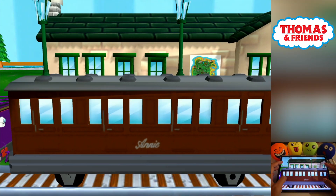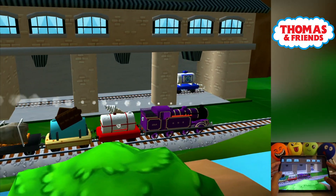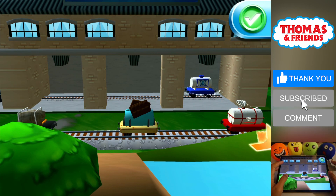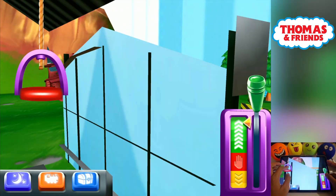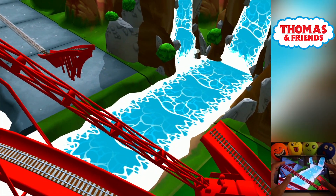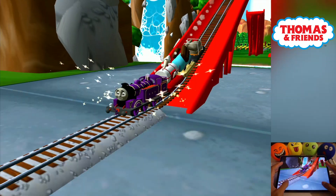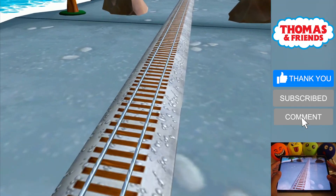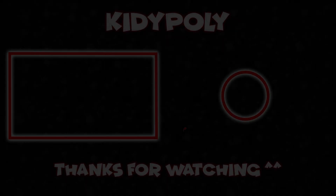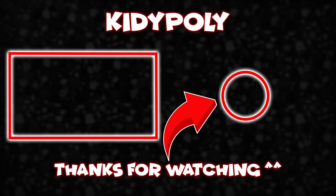The passengers have all reached their destination — thank you very much! A new wagon? Your engine would love to pull that. Does your engine have the courage to jump the big bridge? Tap as fast as you can on the buttons to make your engine go, go, go! That was great! The Great Waterton Station is coming!